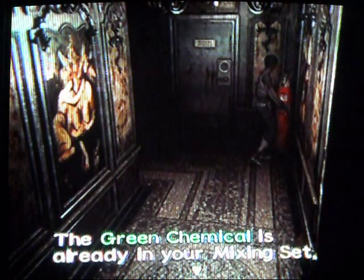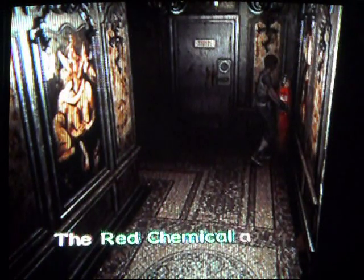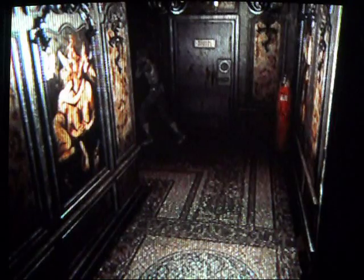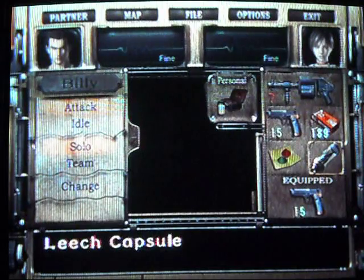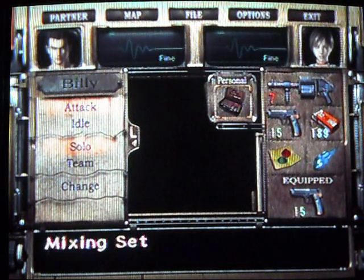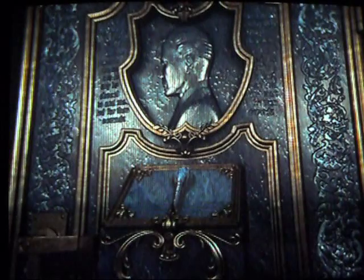Am I in the mixing set? The green chemical is already in the mixing. Add the chemical. Yep, more — I'm adding a stripping agent. Now, what we do is we combine that and this, and we use this. Hey, that was right! The lock has been released.